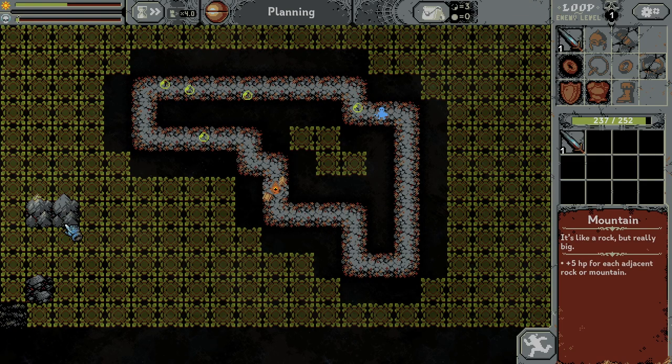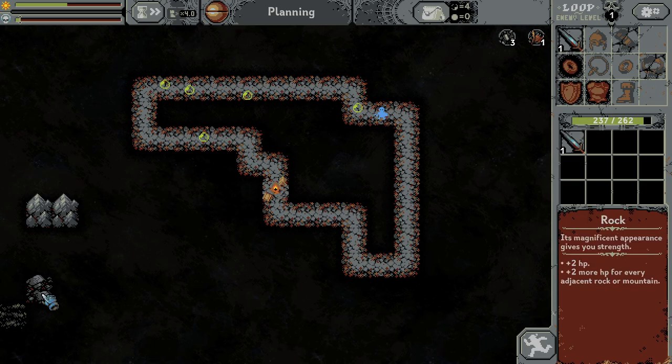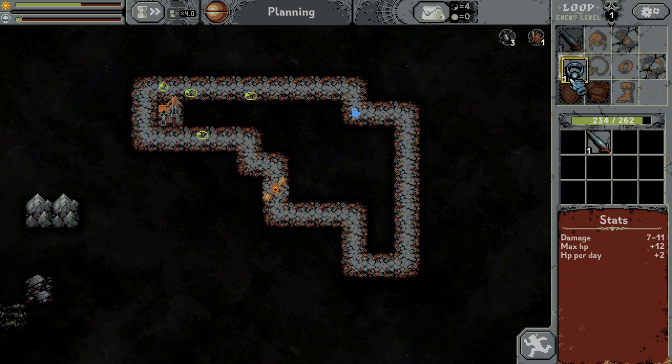Another slime is dead. So let's build the mountain. Wait — HP for adjacent rock or mountain, so it can be next to them. I messed up. They are far away from each other. Vampire mansion, so beat it here.